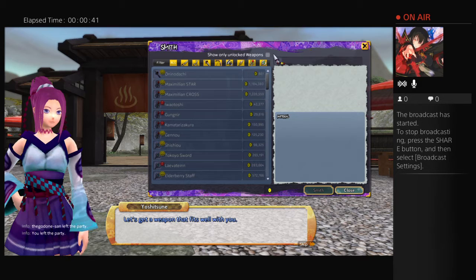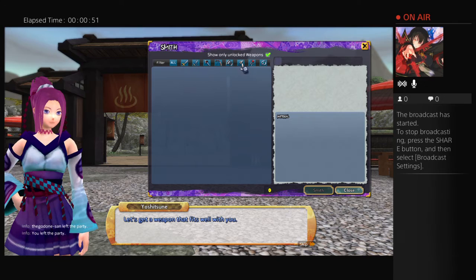In weapon smithing there are a lot of things to know that people don't know. It's pretty self-explanatory but let's go over it anyway. We're going to uncheck everything. A lot of people don't know you can just search by weapon type. If this checkmark is checked, it will only show you weapons that you are currently at the level to make, despite having the recipe for them.